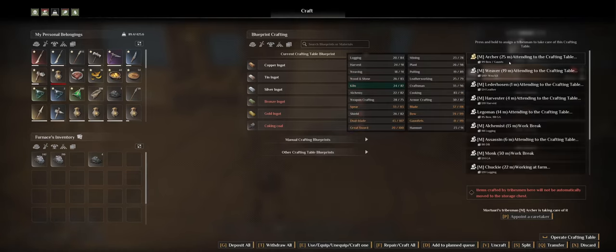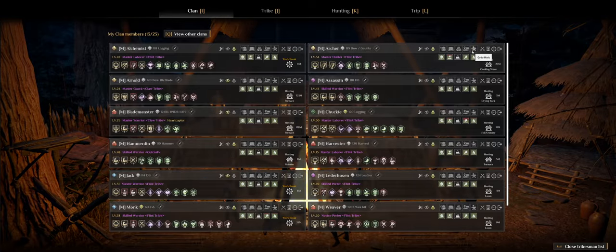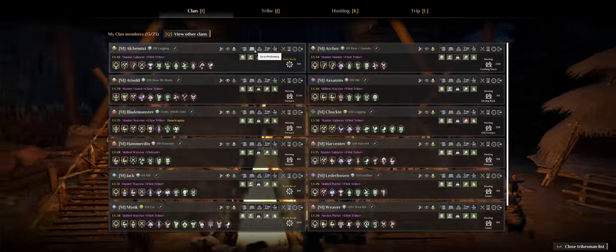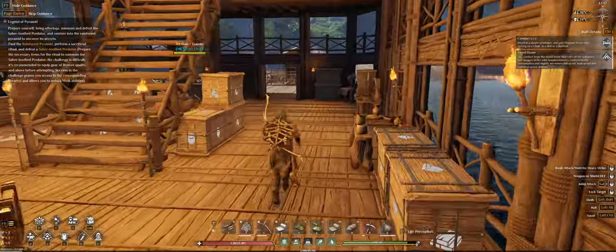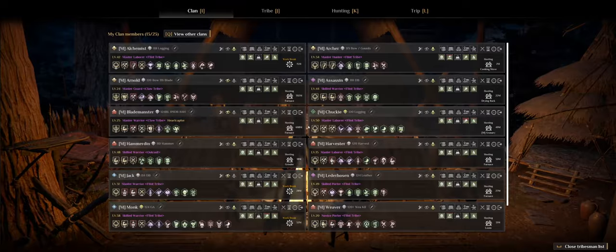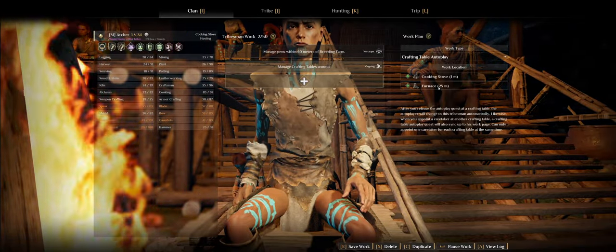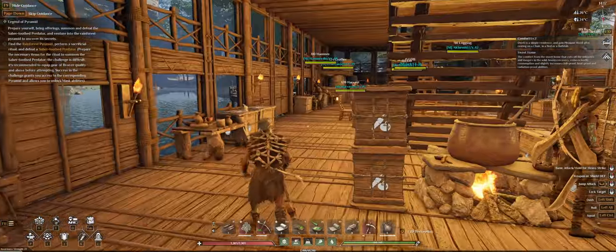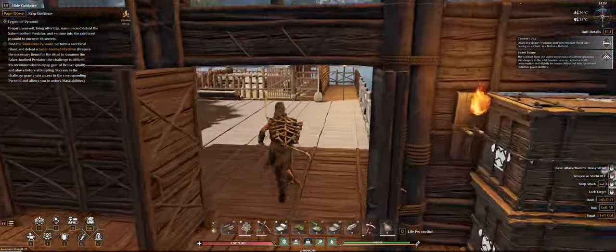Harvester is on a work break but can actually do something. The alchemist is on a work break too, so let's put the alchemist on some work. What's the archer doing? Archer is actually managing the pens. Should he be doing that? Let's put it the other way around — he does the crafting first and then the food. I think I have enough food for a while.